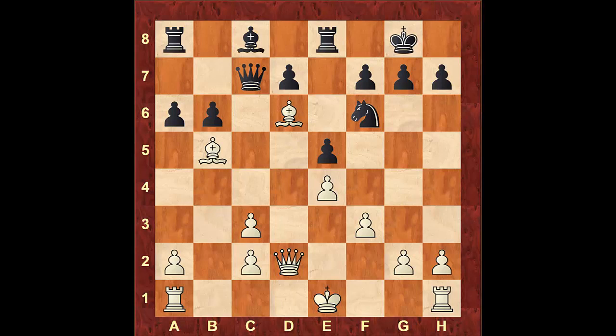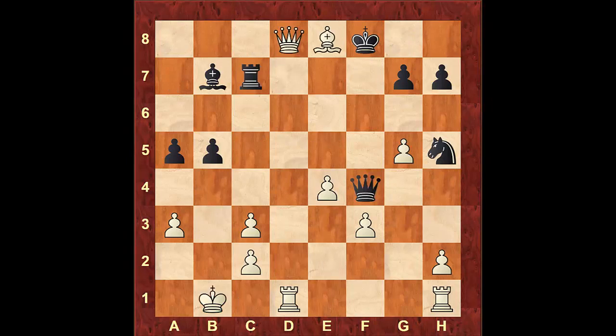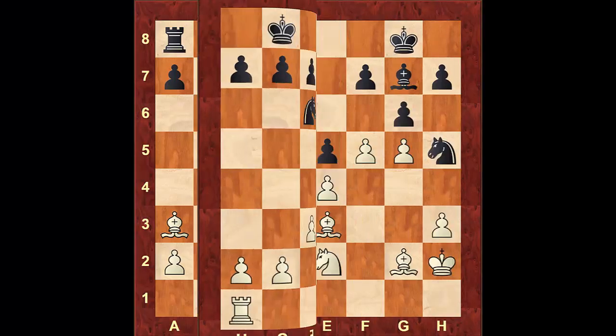Black could have fought for an equal position with rook to e6, guarding the d6 square. After something like c4, bishop b7, white would have castled queenside and this would have been a mostly equal position. So as we've seen in this game, having an active bishop might look good, but we want to make sure it's also useful following the imbalances of the position.